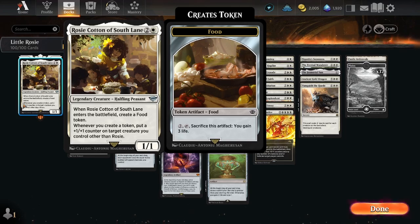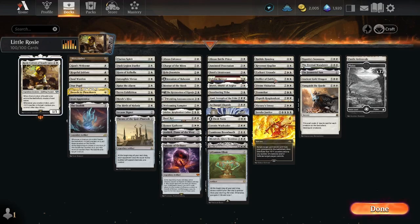The second ability is the one we're going to be paying attention to: whenever you create a token, you put a plus one, plus one counter on a target creature you control other than Rosie. So we're going to be creating a lot of tokens, getting a lot of plus one, plus one counters, and we're just going to have a lot of ridiculousness throughout the deck.